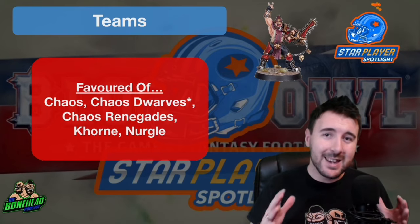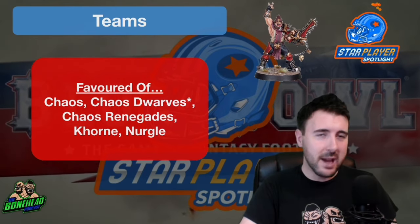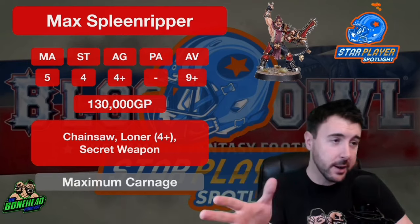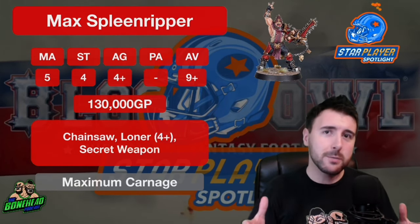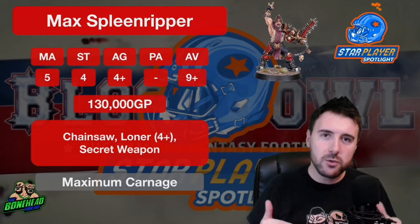He is a chainsaw star player, which means some of these teams will be able to run both him and Helmut at the same time. Helmut does a very good job as a chainsaw star player, and this guy may just do an even better one. It's going to be 130,000 gold to bring Max Spleen Ripper onto your roster. He is Movement 5, Strength 4 — and that is a standout piece. 130k for a Strength 4 player with Agility 4+, Armour 9+, and passing nothing. He is not just a chainsaw star player; he is also the cheapest way to get that extra strength onto your roster.